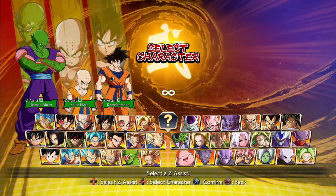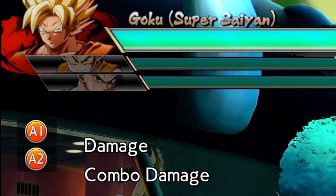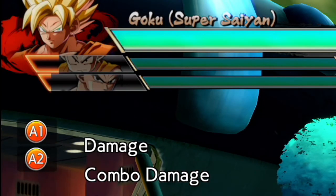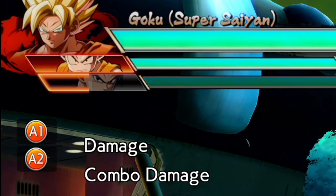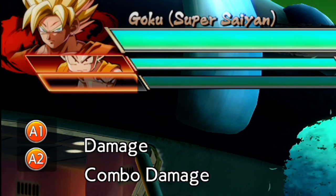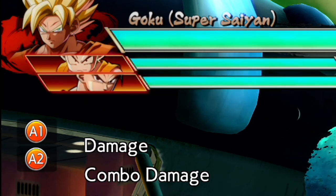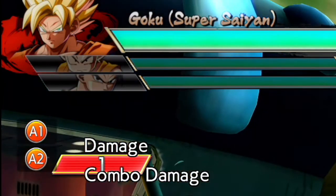C-Assists have a few things in common. The most notorious thing is their increased cooldown. A and B assists have a 5 in-game second cooldown, but in contrast C-Assists have a 12 second cooldown. This is a pretty massive downgrade, so you're probably wondering what they do to make up for it. It's important to mention in-game seconds since certain cinematics like some supers stop the timer, so no assists are recovering during that time.